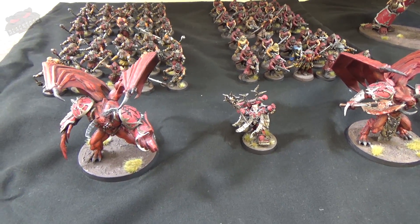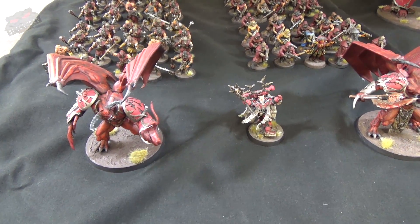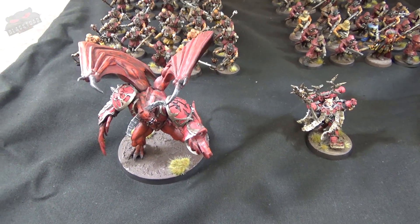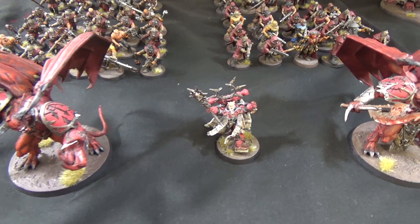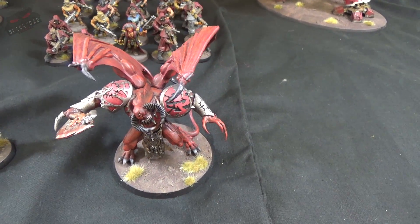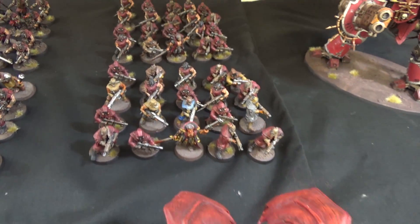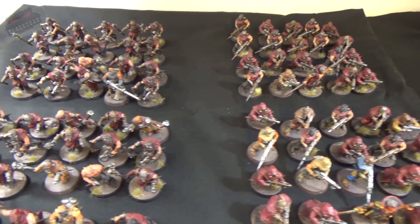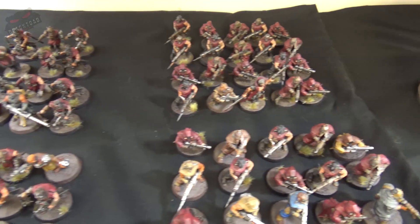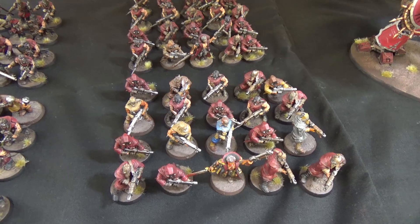This is Dom from Black Toad Studios with my Chaos list for today. We have a battalion detachment featuring a Chaos Daemon Prince with wings and Mark of Khorne with two claws, a Dark Apostle with Mark of Khorne, and another Daemon Prince with Mark of Khorne, wings, and an axe. We also have four squads of cultists — two combat squads with Mark of Khorne, and two squads with autoguns and Mark of Khorne.